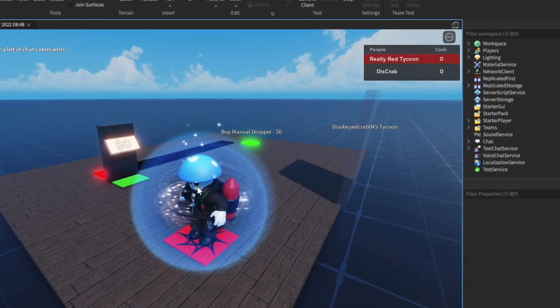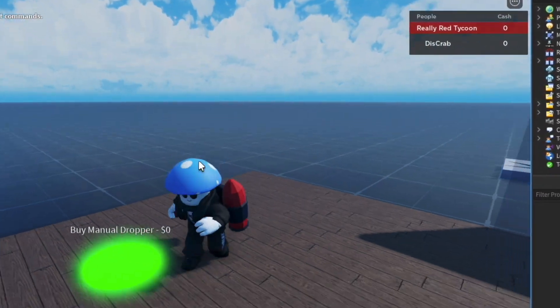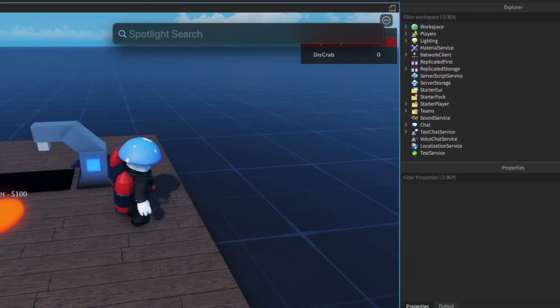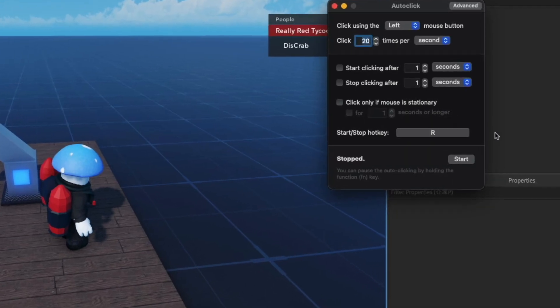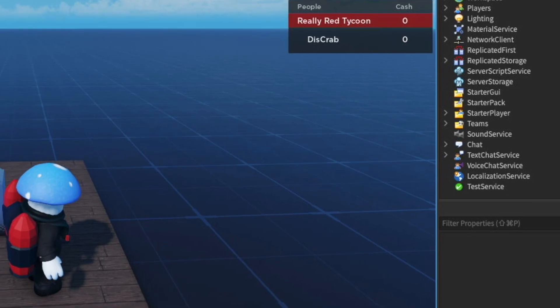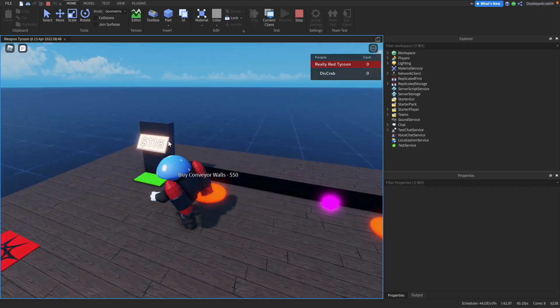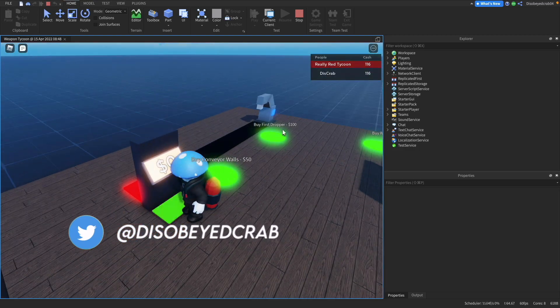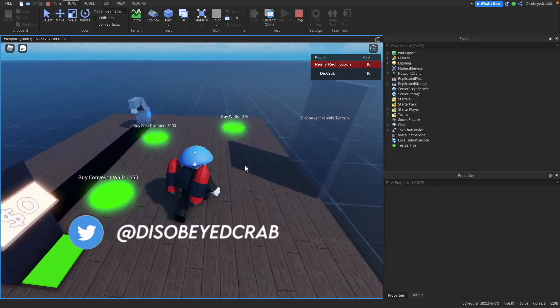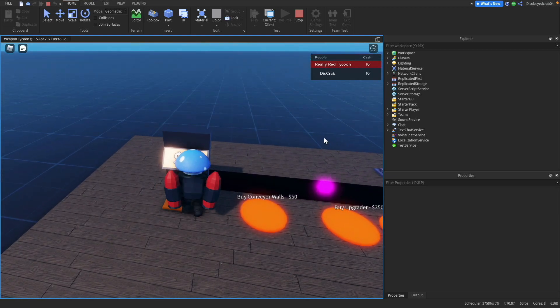When we join in, everything seems very nice and good looking. We have our own team which is fantastic, and we have our name on our Tycoon. We can get ourselves a manual dropper, grab a new clicker and get clicking. When done, we can head over and claim our money. We have all these things we can buy, so I'm going to buy a dropper which runs itself — and that is pretty much our Tycoon.